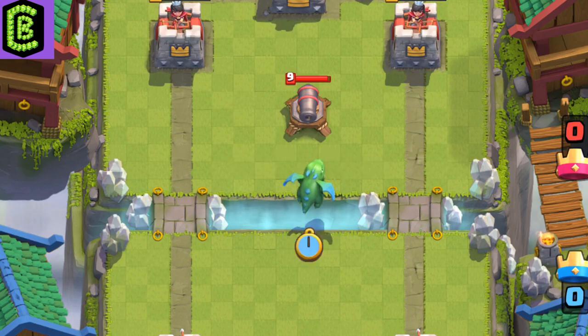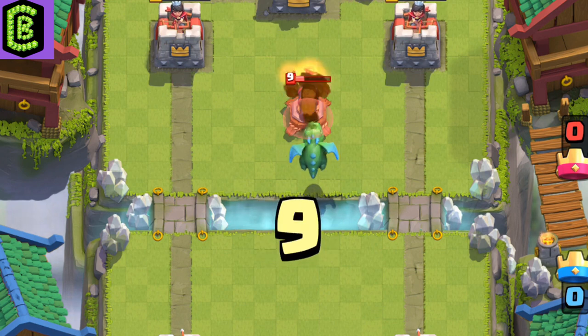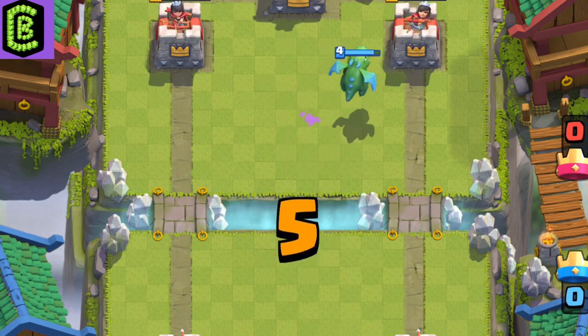The cannon cannot target any air troops, so baby dragon, mega minion, or inferno dragon can counter the cannon.